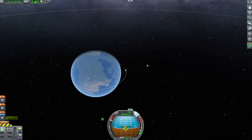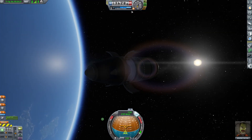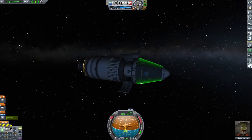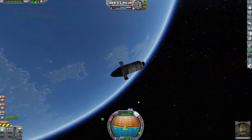I also wanted to do EVAs for some science, and for that I needed to upgrade my astronaut complex to level 2. It's probably one of the cheapest facility upgrades in the game, so that didn't hurt too bad. And since we're in space, we can go ahead and take all the science and put it back in the crew module — we don't need to bring the service bay back down with us.